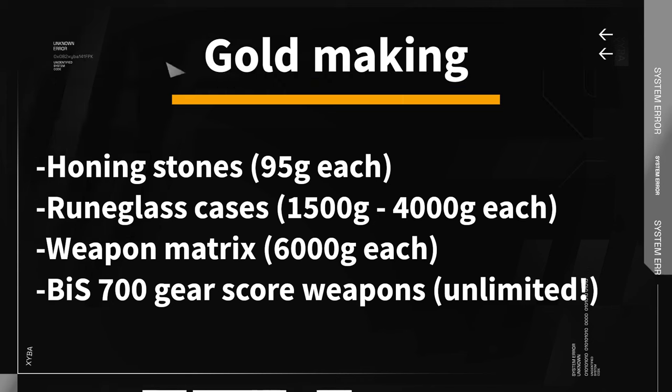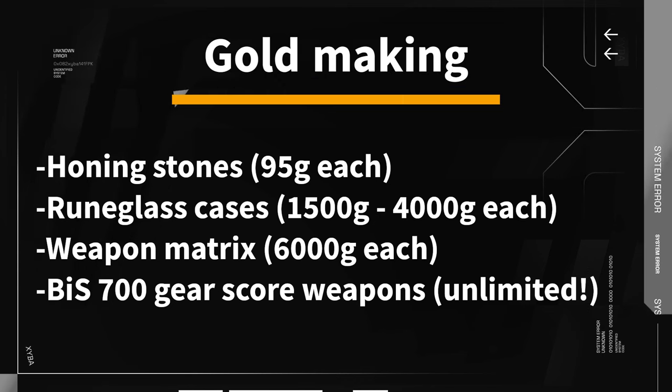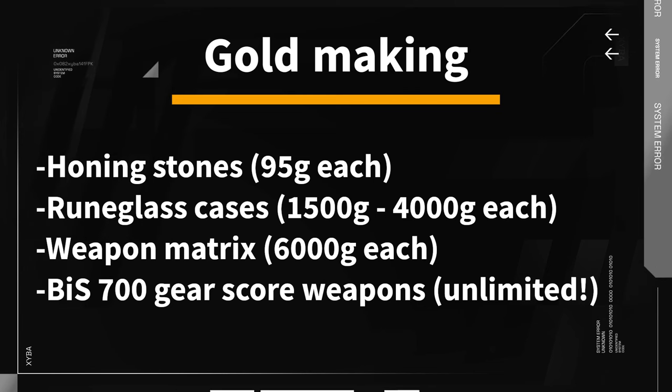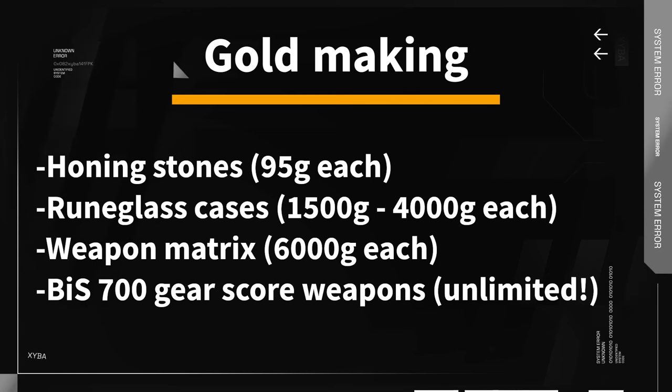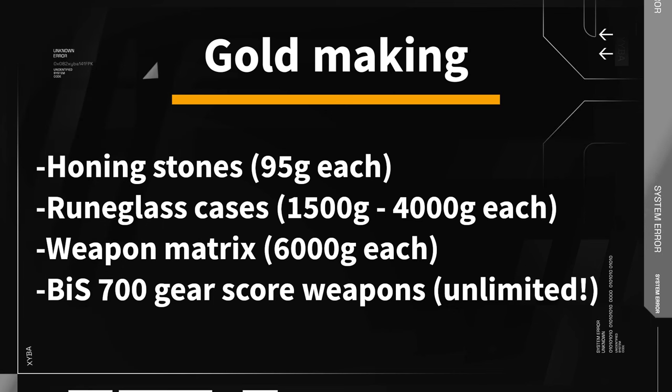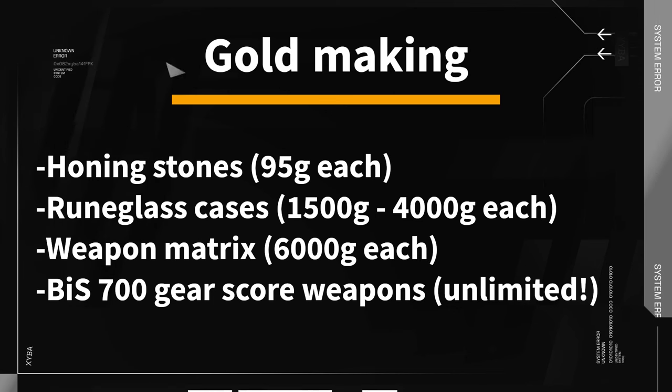When it comes to gold making methods from weaponsmithing, you have quite a lot of good options — everything from honing stones and rune glass gems to weapon matrix and 700 gear score weapons. I will go over each of them, how much gold you can make, and what requirements you need to meet to craft them.